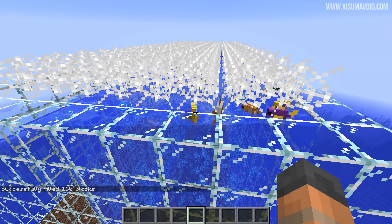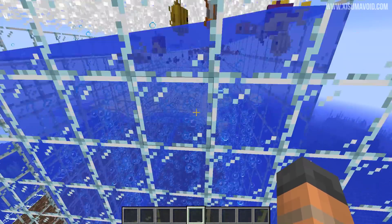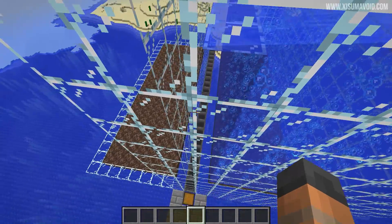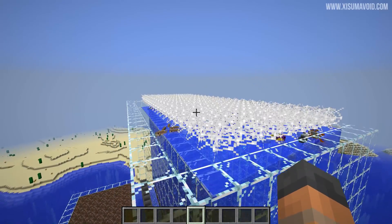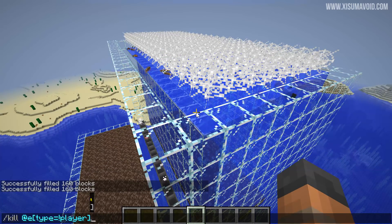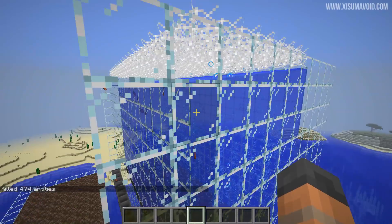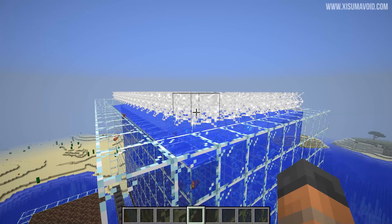With cobwebs, what the fish will do is jump into them and get caught up there. Eventually they suffocate because they are out of the water, and their drops will fall into the water, get pushed back up to the very top, and then the water stream will push all of the drops over the edge. I don't know which option is faster so I'm going to do an experiment. I'll kill all of the fish right here, go back up to the top, let this thing run for five minutes after clearing the chest, and we'll compare cobwebs versus no cobwebs.